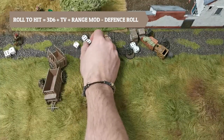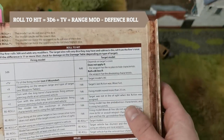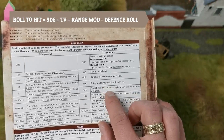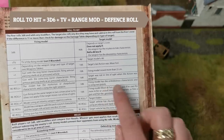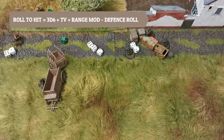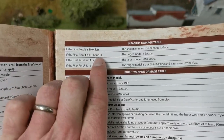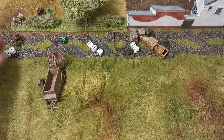He gets 22 — a pretty good roll, but that's not the end of it. We now look at the target model. Does he have cover? No. Does he have an armor value? No, he's just a paratrooper. Has he moved fast? No. However, the firing model used move and fire, so the British player rolls a d6 and subtracts it from the German's score: rolls a 5, so 22 minus 5 is 17. Looking at the infantry damage table: 10 or less is a miss, 11–13 is shaken, 14–15 is wounded, but 17 or more — the target is put out of action and removed from play. A decisive move by the German.